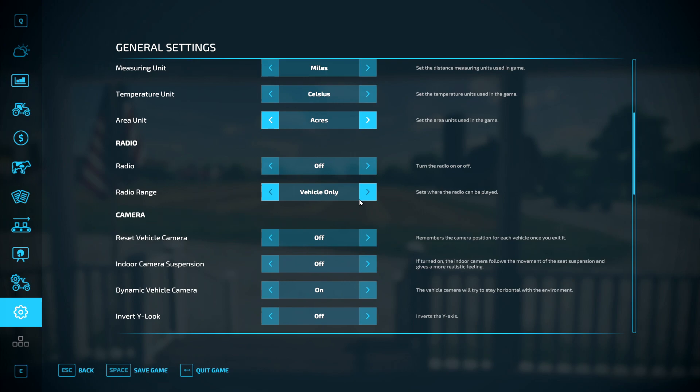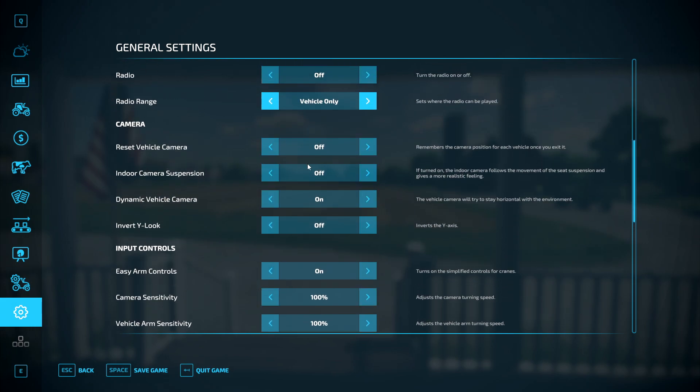Radio — I've got that turned off for copyright reasons. You can have it vehicle only or always on if you wish. Reset vehicle camera — remember the camera position for each vehicle once you exit it. I've got that turned off, it annoys me sometimes, but you may fiddle about and find you like it.